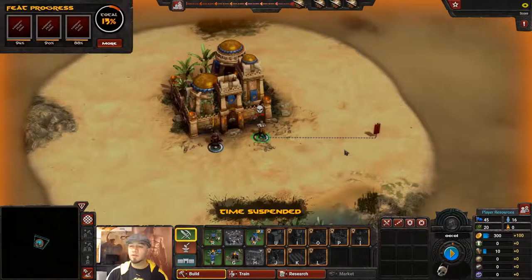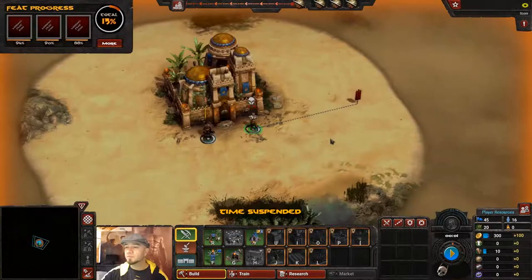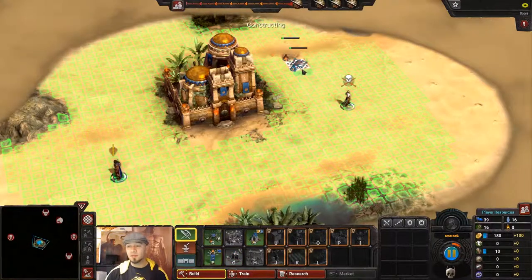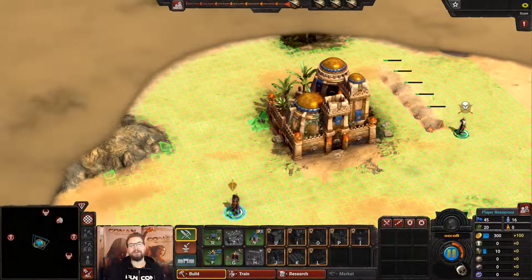Conan Unconquered is a survival RTS and we both each get a hero. I'll be playing Valeria. I'll be playing Conan, so this is me right here. For the most part the gameplay advances like you would in solo play except we're going to have to talk it out more. So for example, I'm going to build on the right. If you build there, I swear — I will build on the left.